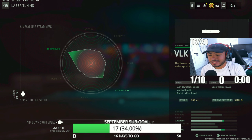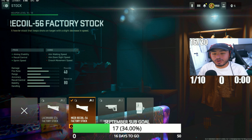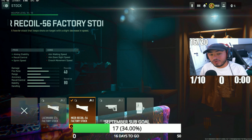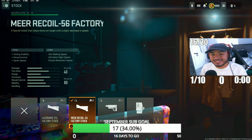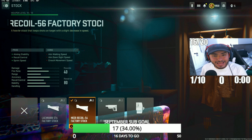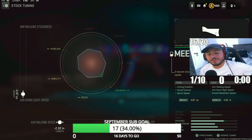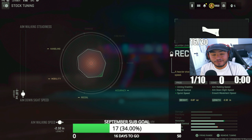Having both of those maxed out helps a lot — it can improve your accuracy and handling with this weapon. Next attachment is the Meer Recoil 56 factory stock. This is going to increase aiming stability, recoil control, and sprint speed, allowing you to run faster with the MP5 while staying on target. For the tunings, max out ADS speed and aim walking speed. This stock allows you to strafe left to right which helps kick in that aim assist.